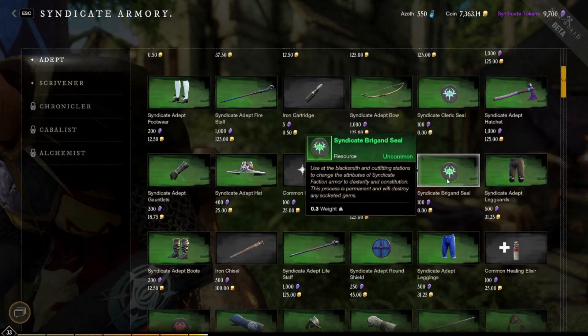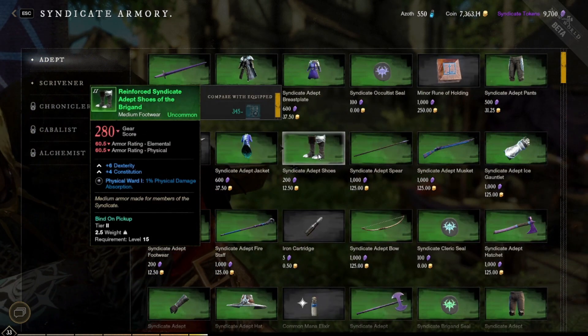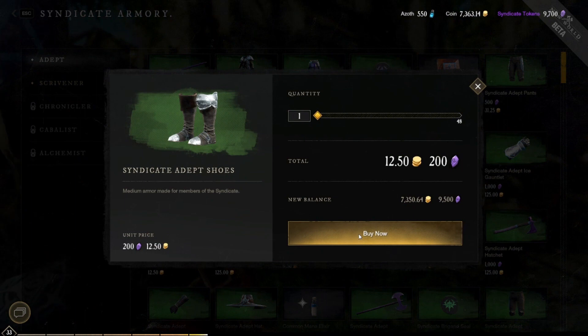Each seal will change the base stats of a piece of gear. Just hover over the seal to see which stat it affects. You will need one seal for each piece of armor.